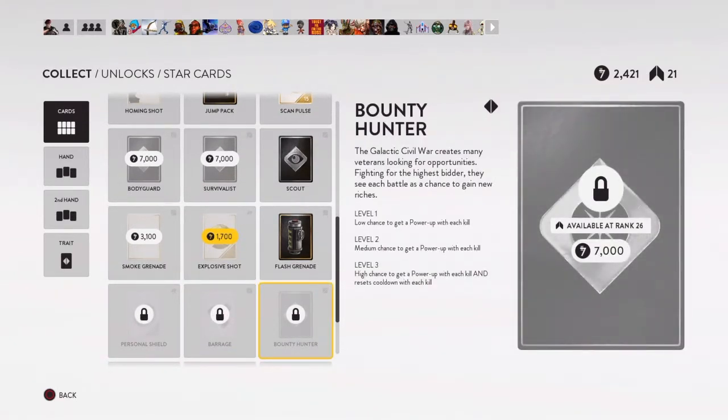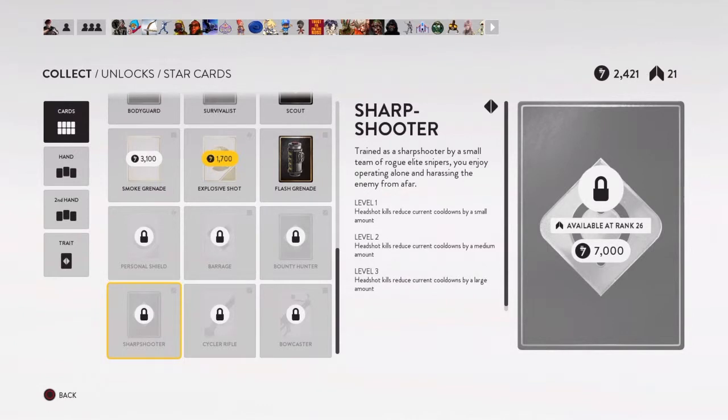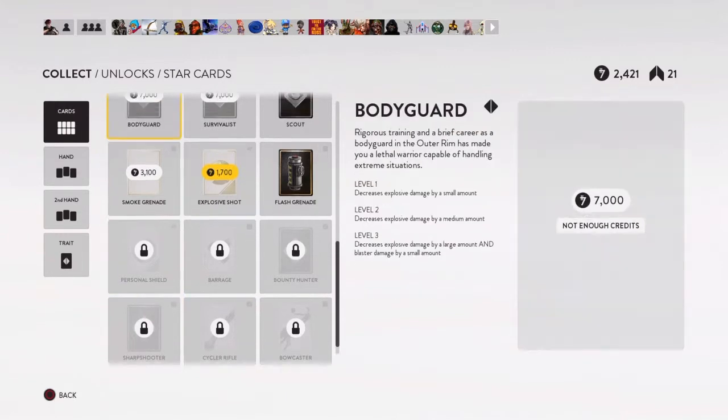The third trait I'd consider is one that gives a low chance for a power-up with each kill — it's okay I guess. There's also one that gets turrets around you to protect yourself at range, but it's not that good overall. The sharpshooter trait is good for people who just want to camp with a sniper, but I hate staying in one spot — if you stay still you're more likely to get shot in the head.